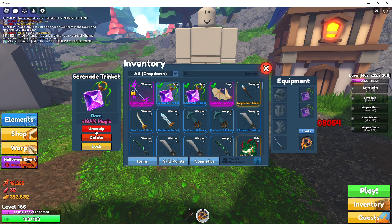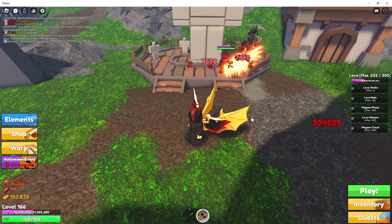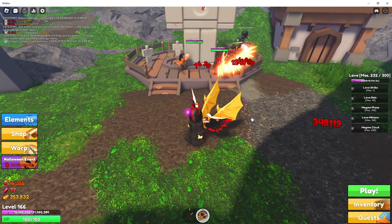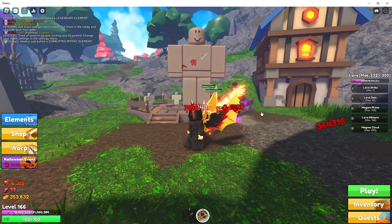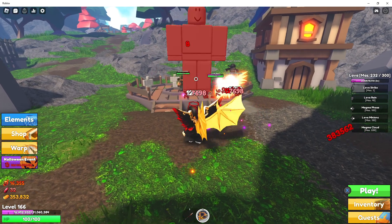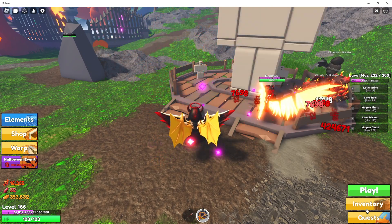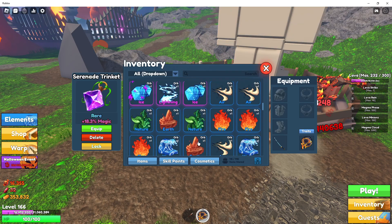You can see my health dropped down to 100. They are now doing about 1,200 per hit. Dem Reapers are in the way — I'll just do it this way. 46,90. So that is a nice big chunk of damage that we just lost because of our armor.